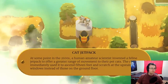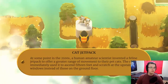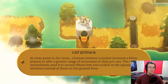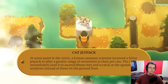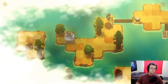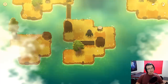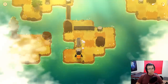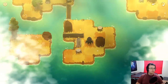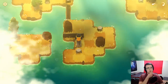Let's check out this before I probably reset the level. A cat jetpack. At some point in the 2100s, a human amateur scientist invented a feline jetpack to offer a greater range of movement to their pet cats. The cats immediately used it to ascend 15 feet and scratch at the upstairs windows instead of those on the ground floor. I want to go down here so I can set this up and move it over. I'm just not sure what I want to do with this log. There's a lot of things I could do with it. It almost feels like an unnecessary log — I wonder if I could preserve this log somehow instead of just doing this.